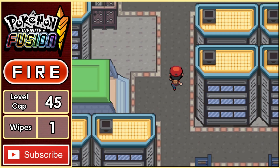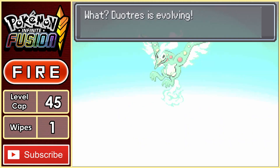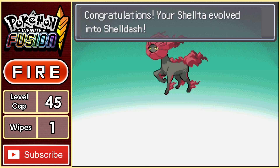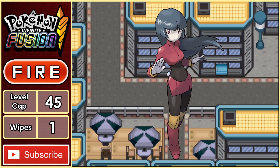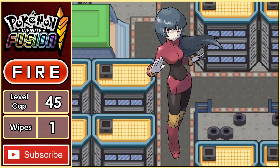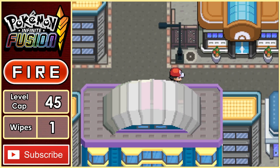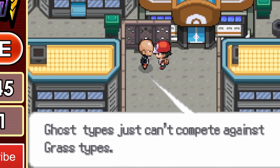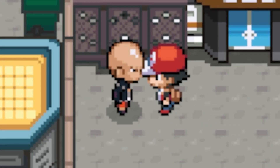Before we take on Sabrina, we do get a couple of evolutions, starting with a Ryutress, and then followed up with a Shell Dash — both looking good. Traditionally, Sabrina is one of, if not the hardest trainer in the games, so there's a chance this could be a tough fight. We speak to the old man in the gym, and oh — she's using Grass types. Well, this is going to be fun.